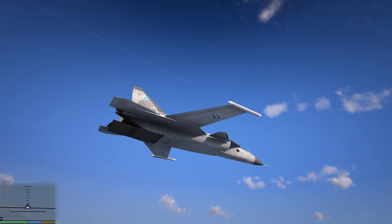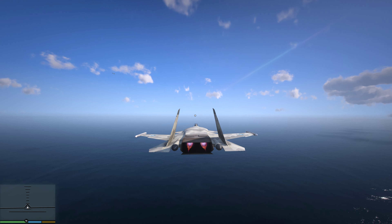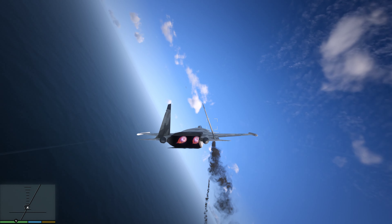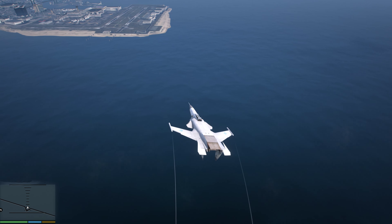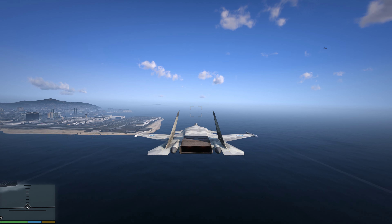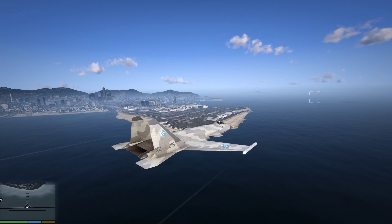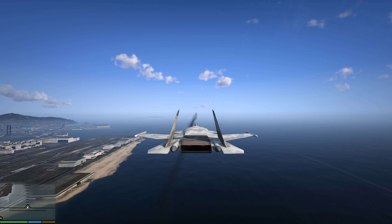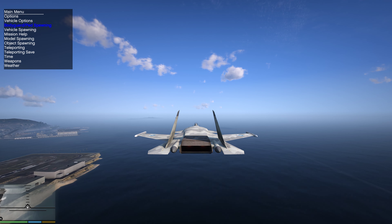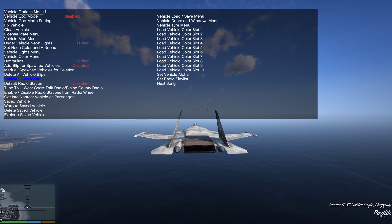Additionally, we can open up the weapon bay revealing two air-to-air missiles, which we can fire of course. We can close them back, and we've got a working cannon — nothing extraordinary there.